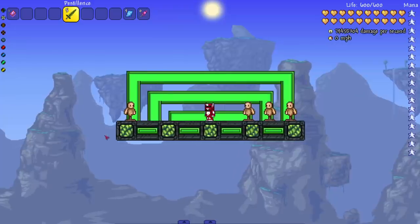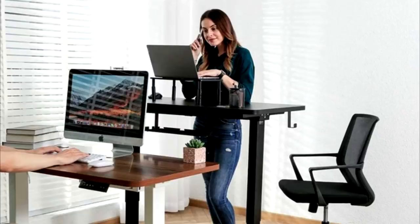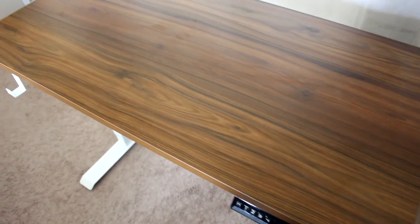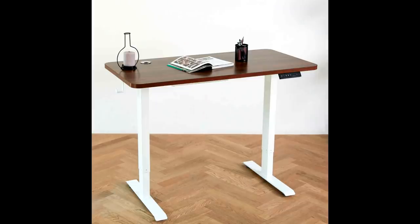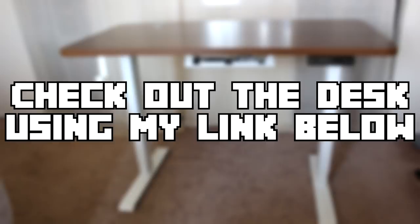Today's sponsor is the lovely people at Elive. Elive specializes in creating standing desks and standing desk converters. The desk they sent me was super easy to assemble and ready to use right away. It comes with dual motors which makes it raise and lower fast and quietly. Being able to stand up and stretch your legs while still playing games is a great experience. It also comes with a built-in headphone and surge protector holder. Shout out to Elive — use my link in the description.